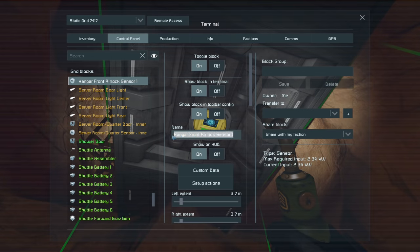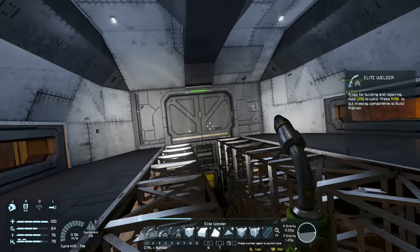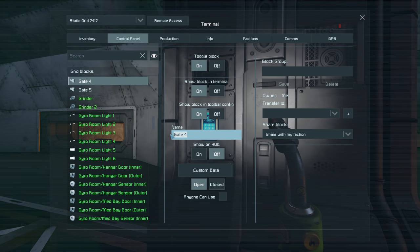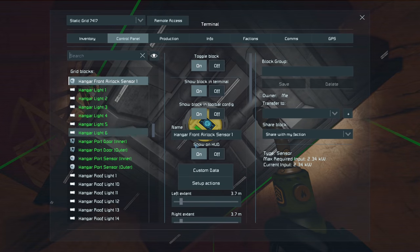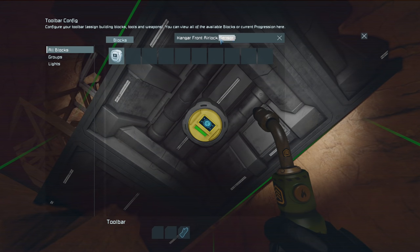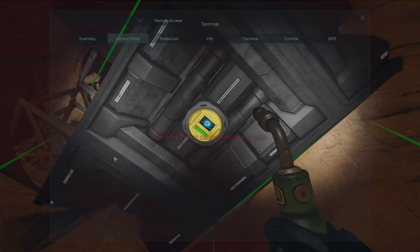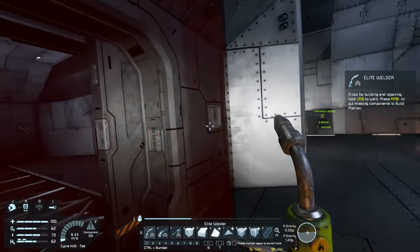I'll copy this and name the door the same thing. At the front will be sensor 1 and at the back will be sensor 2. Then we go and give this gate a name — we'll call this airlock gate 1. We'll go back and set up actions. We'll find our gate, go to gate 1, and then set open and close. When I exit the range of the sensor it should open and close that door. And it opens for us and then it closes.